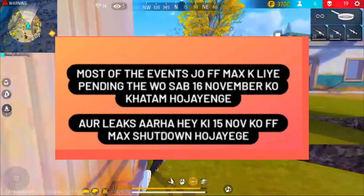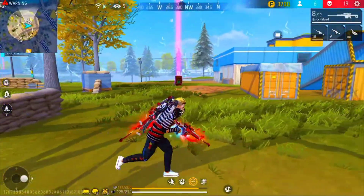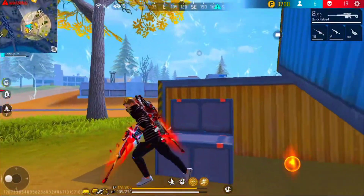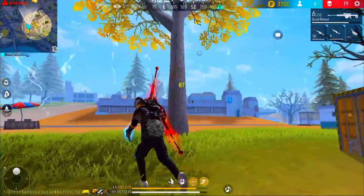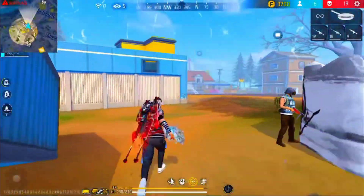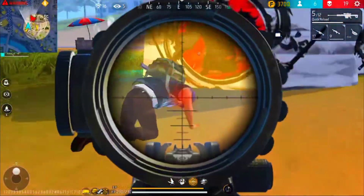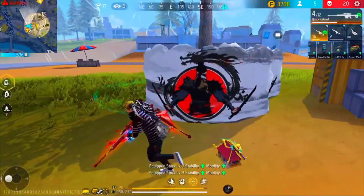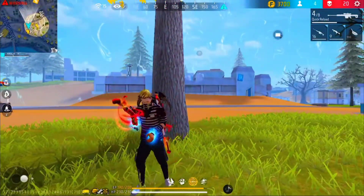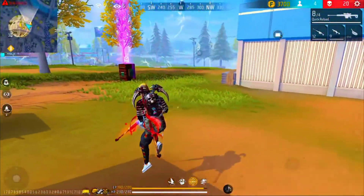We will start this demonstration in this video. If you want to launch a showdown, you will launch Free Fire India. You will launch Free Fire Max — Free Fire India. You will launch new events and look at events every day. There are many events: a global event, a shotgun event, a diamond event, and a few events that will be launched as a pending event.